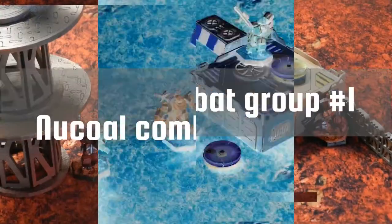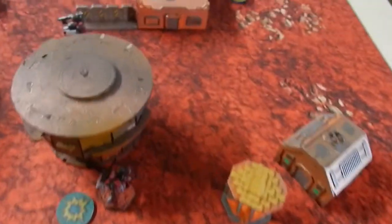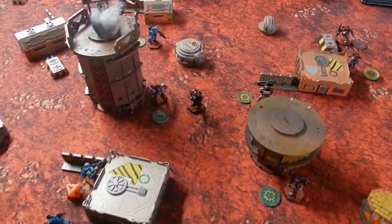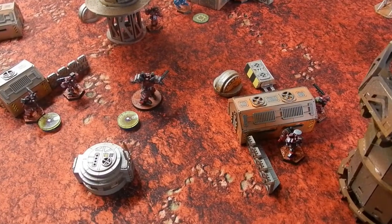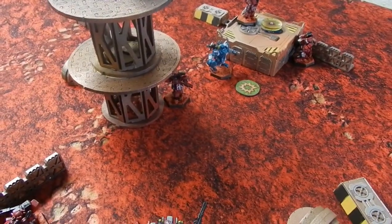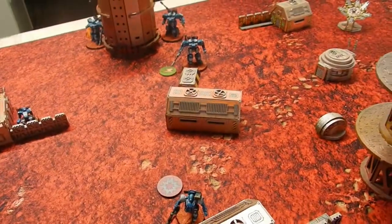Nukle combat round three, group one: the Cracer moves up trying to secure Break the Line and attempts to ECM hack the Warrior — does nothing. Peace River combat group one: the Crusader Four, even while crippled, shoots and kills the Cracer that tried to get Break the Line, then takes reaction fire from the Chevaliers and suffers some damage.